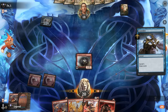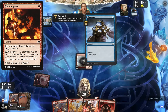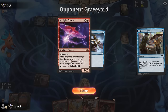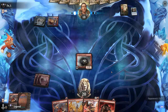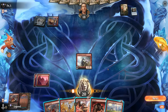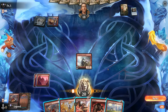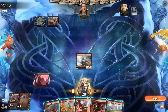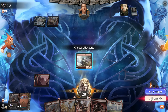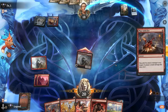Opponent considers—they could still enable spell mastery if they put an instant or sorcery in the graveyard, or if they have another cantrip into Fiery Impulse. They're already good to mill an Arclight Phoenix so that can maybe come back, but no Fiery Impulse here. The plan is: attack with Arcanist, get back Play with Fire, then plot the Slickshot and take it from there. I wouldn't mind a third land now.